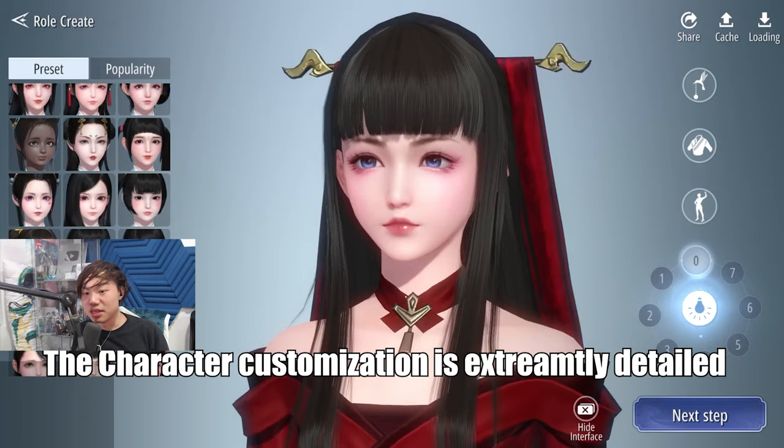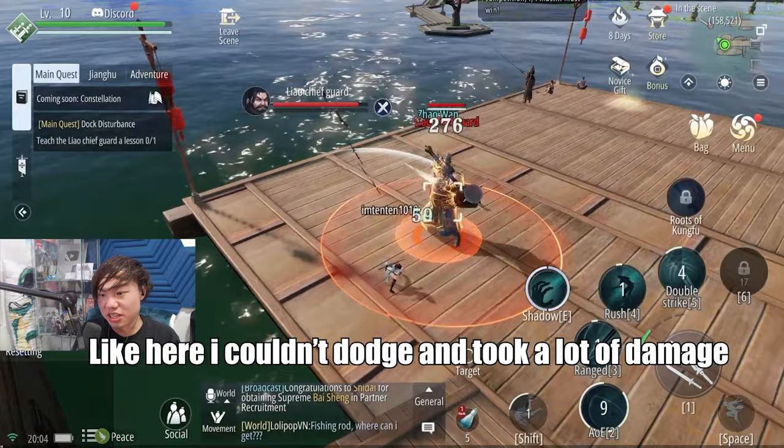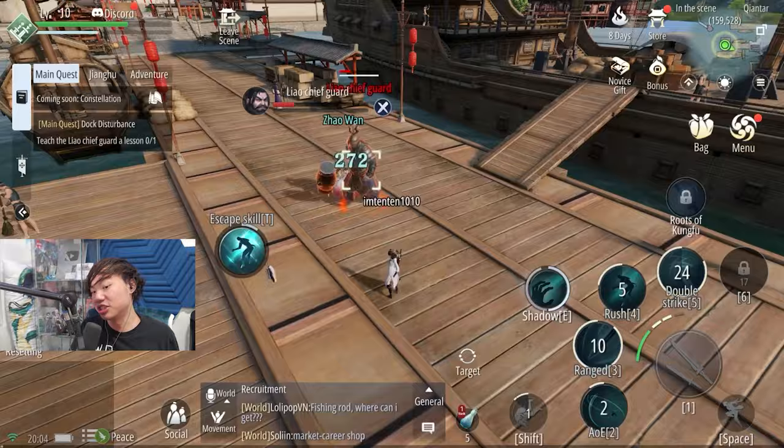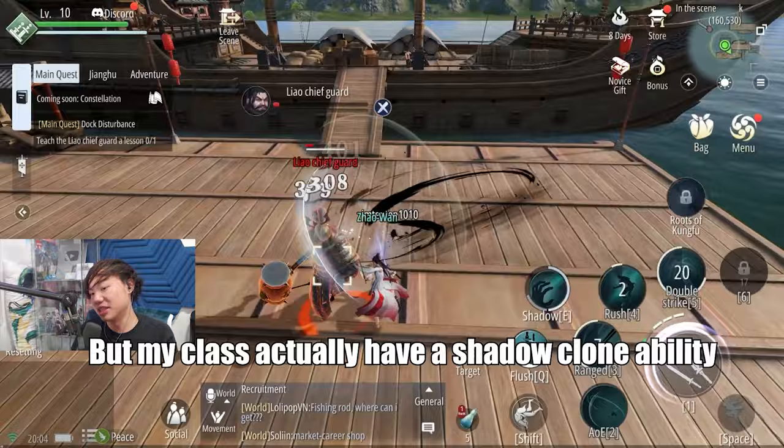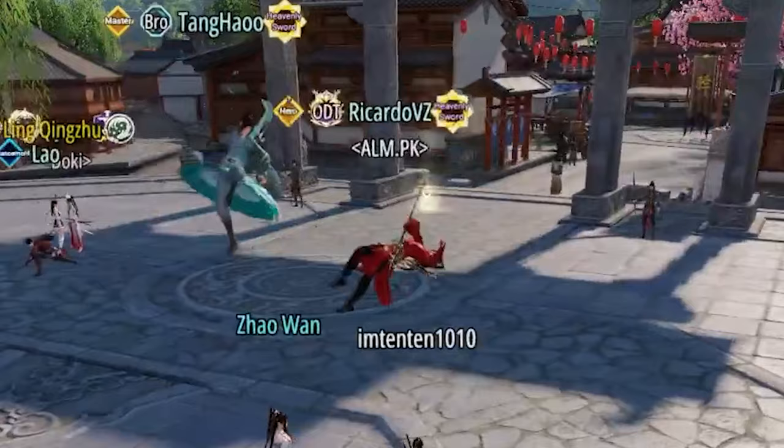The character customization is extremely detailed, and I spent almost an hour just on this alone. The combat is actually really engaging — I had a lot of fun with it. I couldn't dodge and actually took a lot of damage, so you have to pay attention to the enemy. But my class got a Shadow Cone ability so I can attack from range using my Shadow instead. And if you're really confident in your skills, they've actually got PvP in this game — I was watching these two go at it for hours, and they're just so insane.